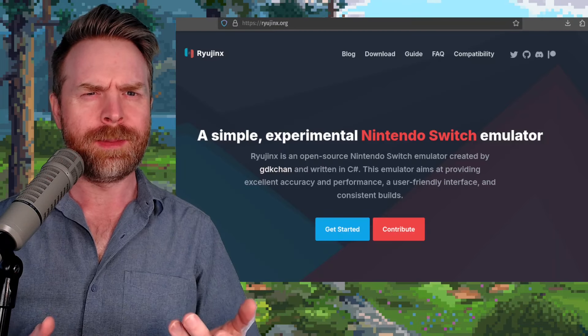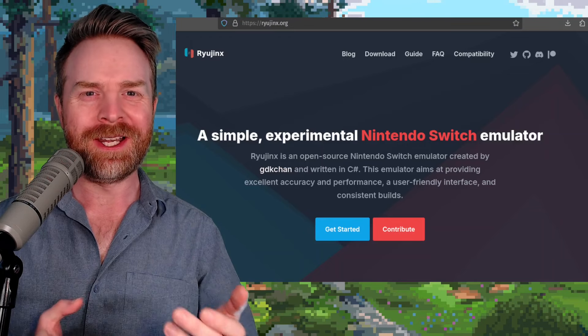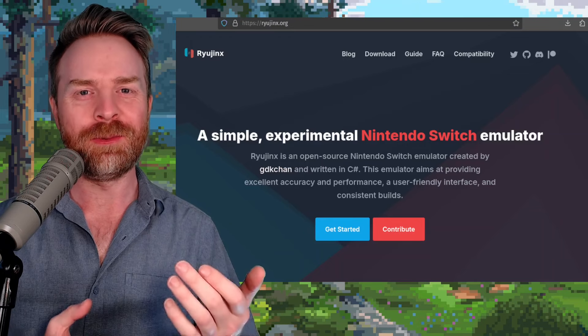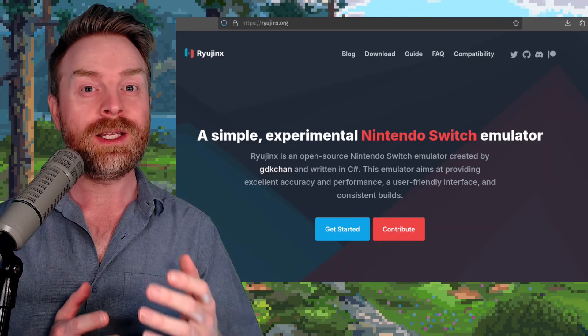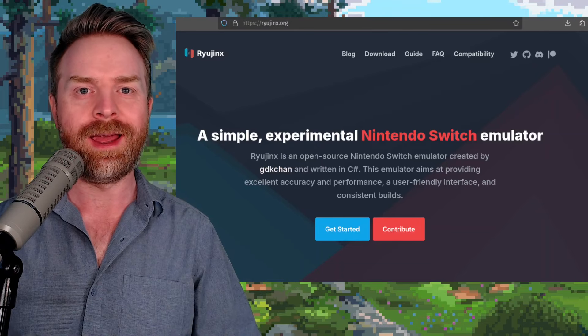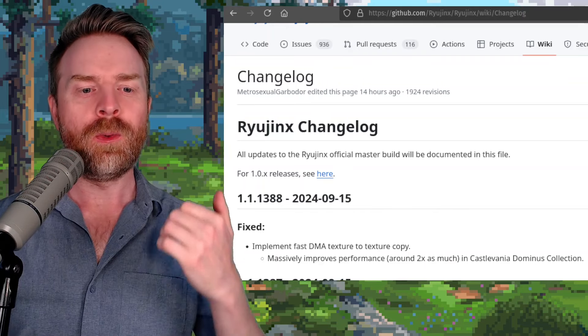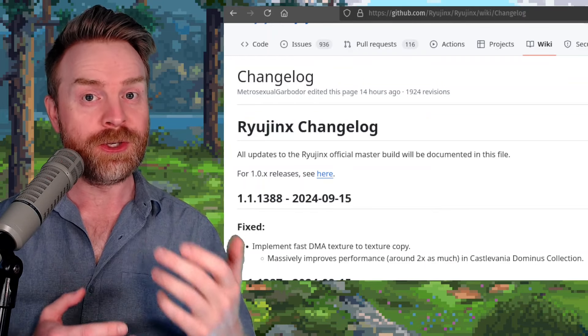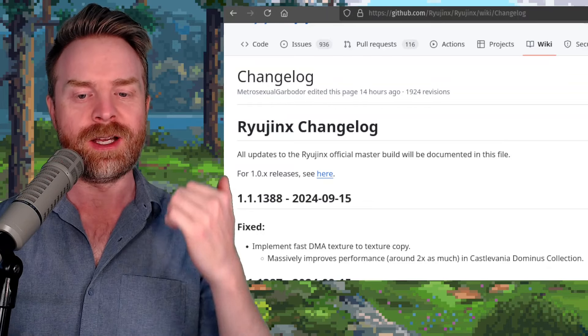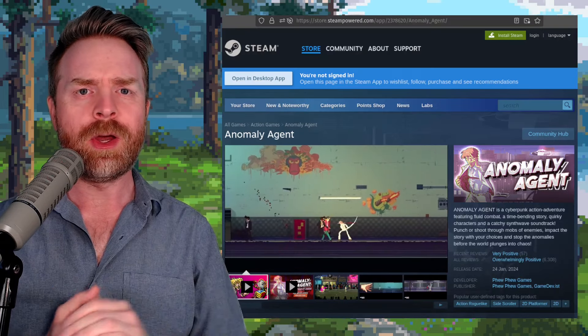Next up, we're talking about Nintendo Switch emulation on PC with Ryujinx. Ryujinx just got a brand new update that really improves performance for a certain game. As of Ryujinx version 1.1.1388, it massively improves performance — around two times as much — in Castlevania Dominus Collection.